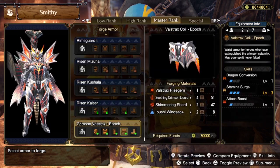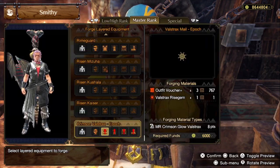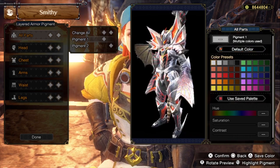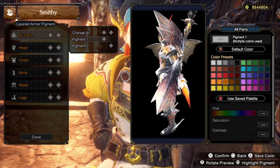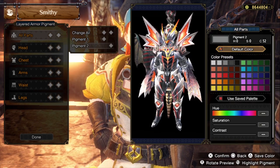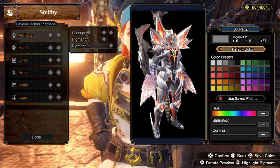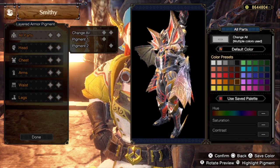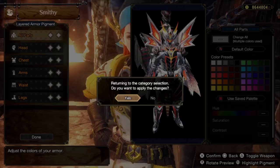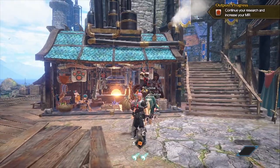Now let's look at the layered armor and which parts can be colored. Changing to default first — Pigment 1 covers kind of the side parts. With Pigment 2 you can recolor quite a lot, actually — you change most of the color except for the blacks and the red, which is neat. That's pretty much it for Risen Crimson Glow Valstrax.